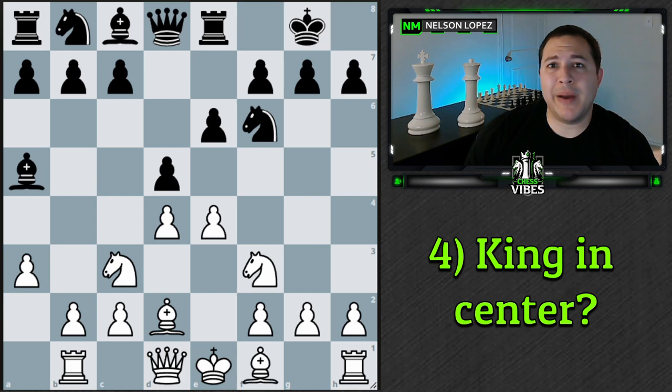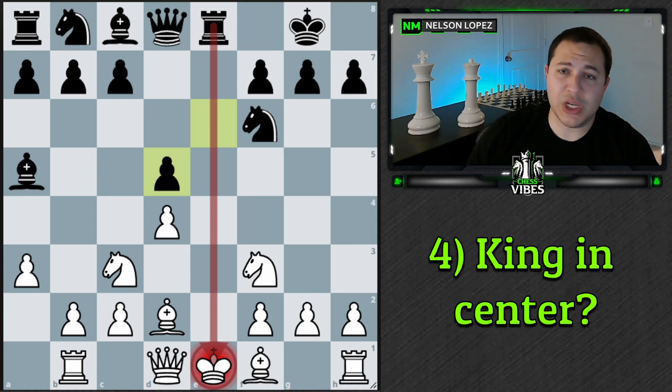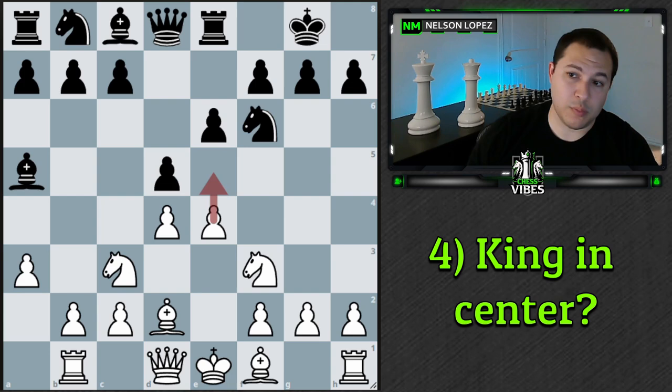Concept number four: does either player have a king still in the center? In this case, black is already castled with a rook in the center, but our king has not castled. Should we take this pawn? Absolutely not, because if we take it, black recaptures and we've just unleashed a rook onto our king for no reason. It makes no sense to do that. If your king is in the center, you absolutely do not want to trade. Pushing by makes a lot of sense, or even just leaving it, since the pawn on e6 is still blocking the rook.